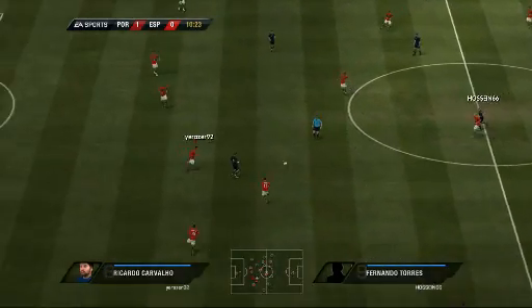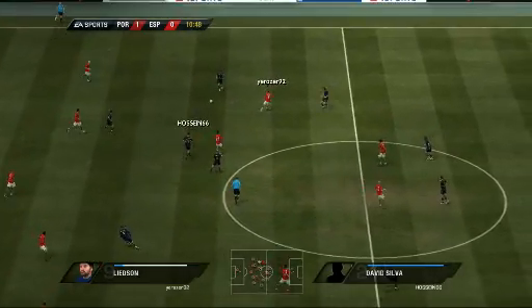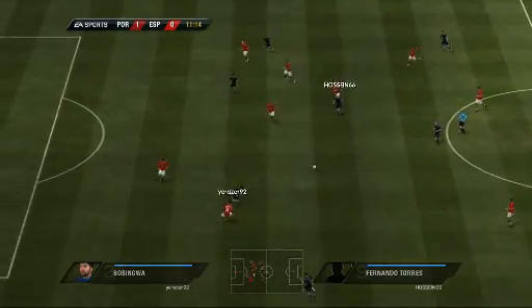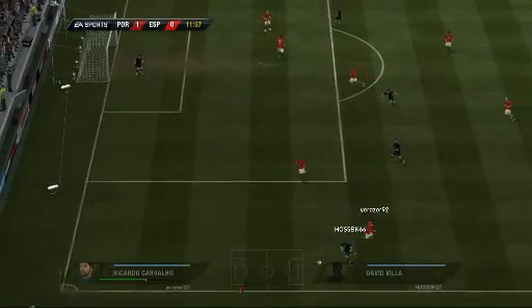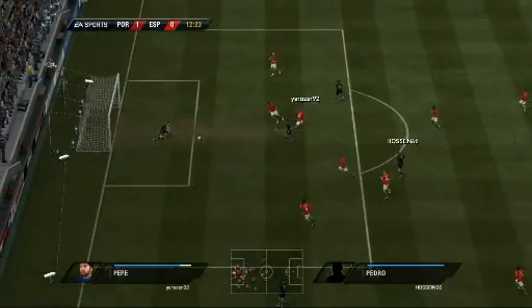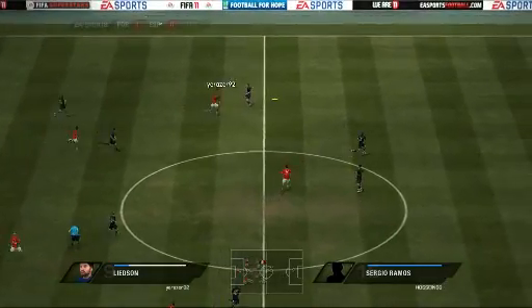Iniesta. Now Torres. Good anticipation for the interception. And it's played to Fernando Torres. He's got the ball back. On to Fernando Torres. The goalkeeper's off his line — good starting position from him, and he's able to mop this up for his team.